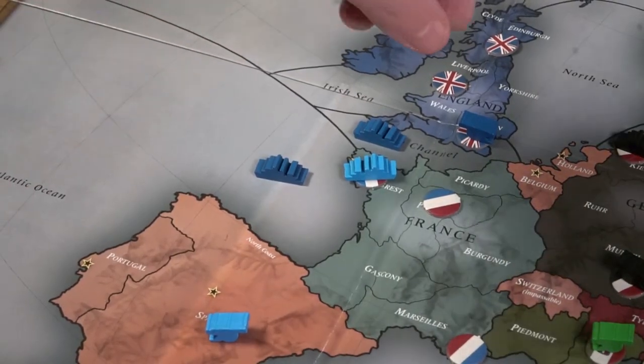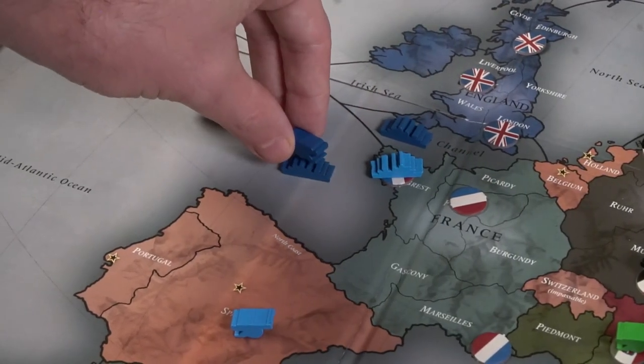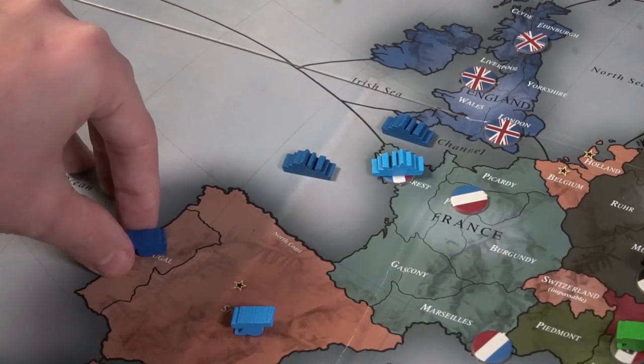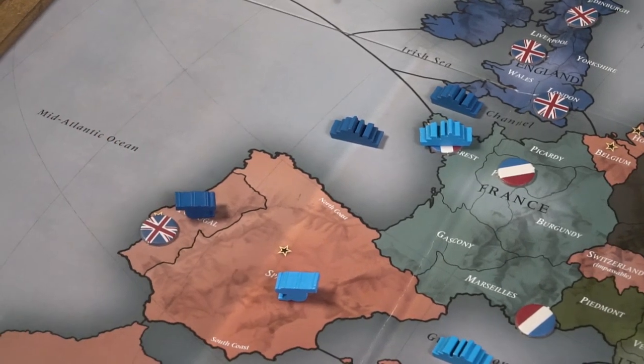Now, what confused me about this game — and there are a lot of things that confused me based on the rules — is that if you support a unit that is being convoyed, that convoyed unit actually keeps that power. No matter where you end up via convoy, which can take you multiple spaces, it's where you end up combined with your previously supported strength that counts as your power. So just consider them all kind of going with you and then coming back after the fight is over.